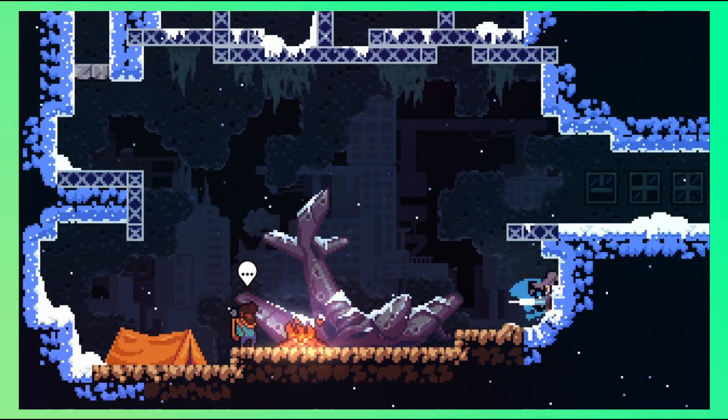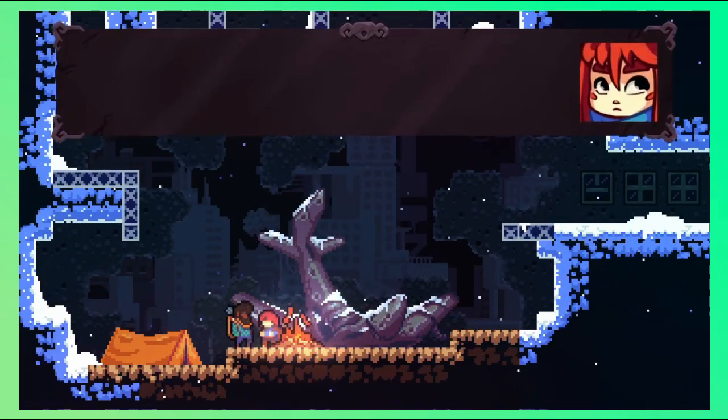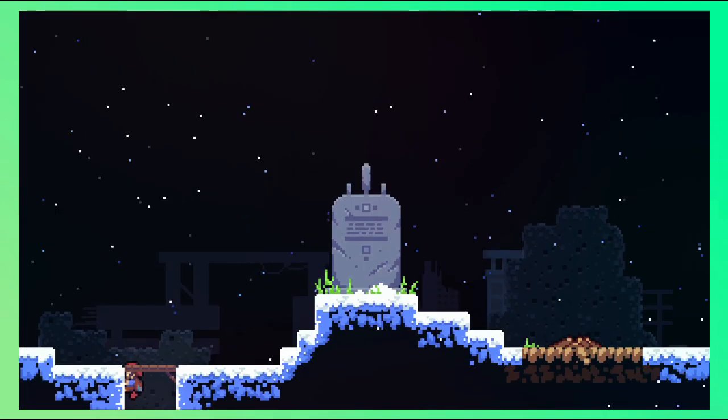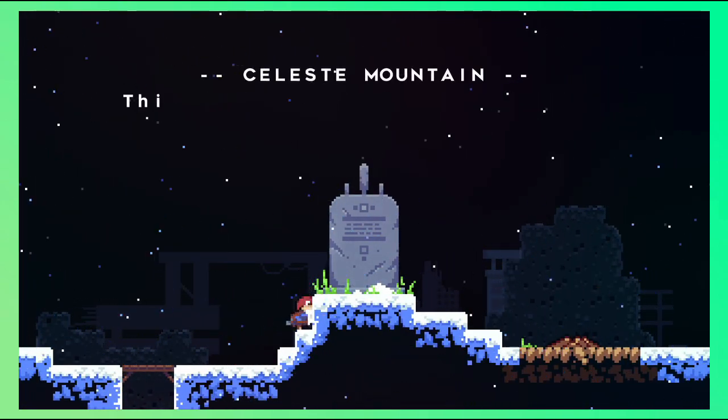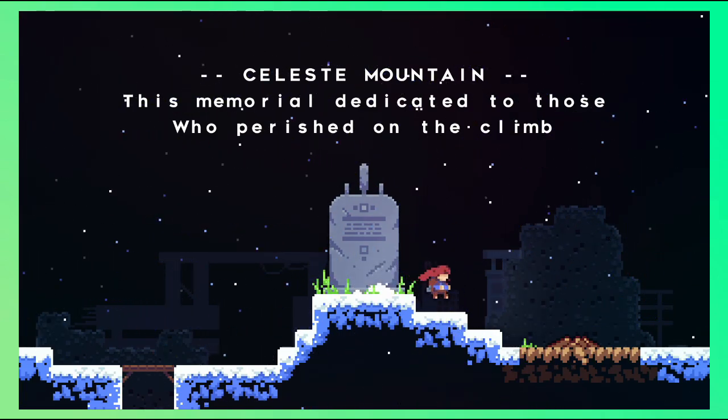Moving to the plot, we are introduced to a hiker named Theo. Theo explains that he came to visit the mountain to explore and take pictures. We return to climbing the mountain where, at the end of the level, we encounter a memorial and decide to make camp there for the night.